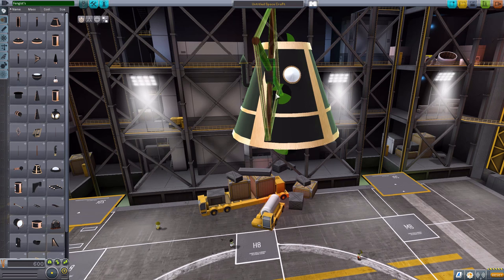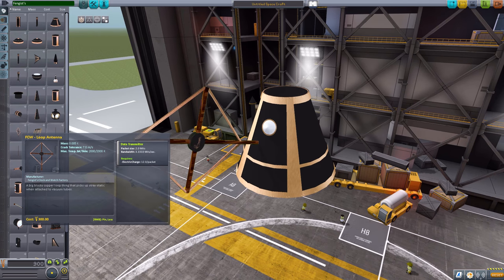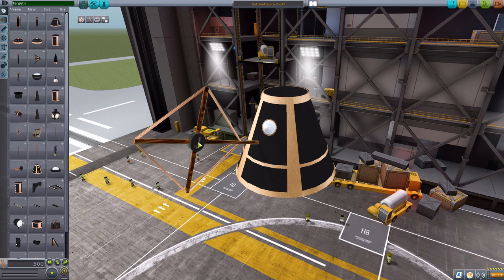We then have a fun loop antenna, which is of course a functioning antenna for data transmission. It's just cool — I love the old look and feel to it. Of course, steampunk.